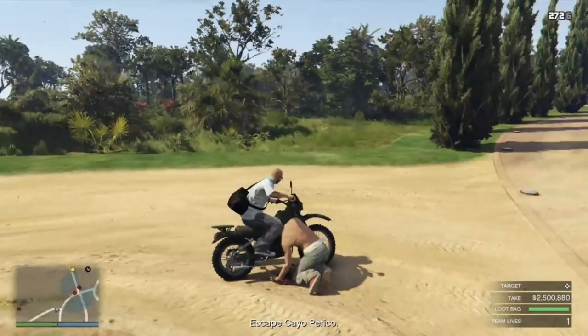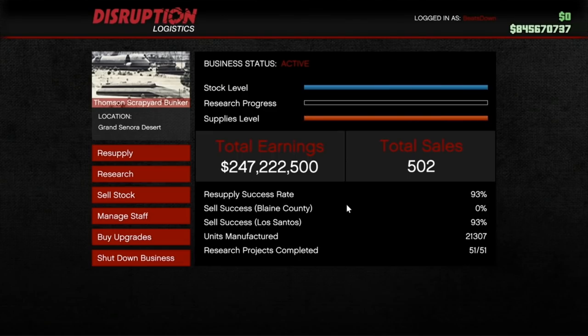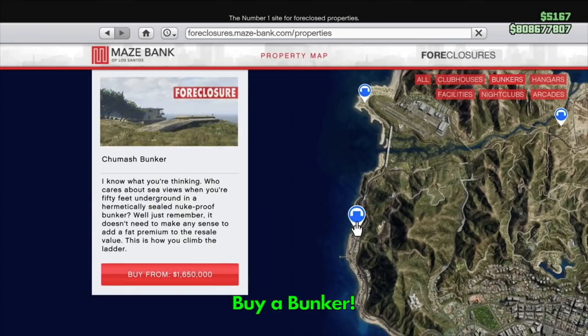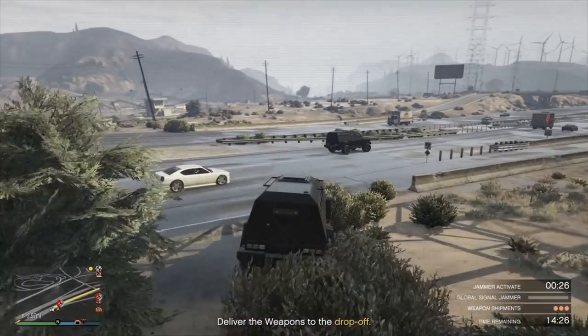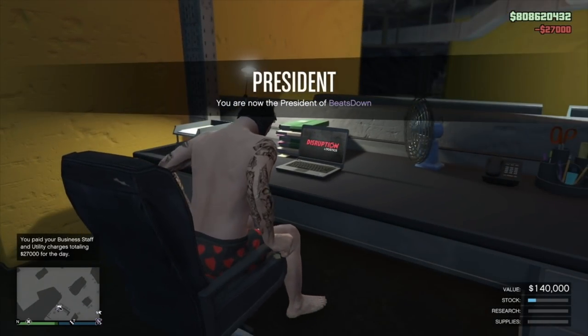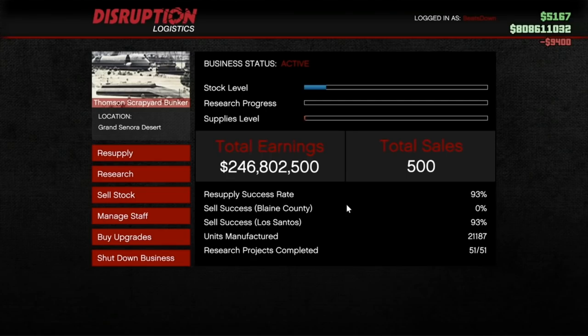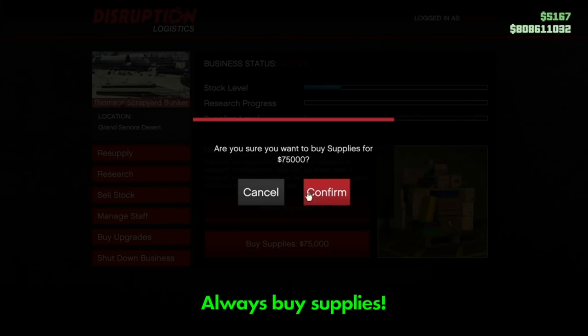There is one other property you absolutely must own: the bunker. The best locations are the Thomson Scrapyard and Chumash, as you're right on the highways making delivery much easier. The bunker is a must-buy because it provides passive income — it makes you money while you do close to nothing, leaving you free to earn elsewhere like the Cayo Perico heist.